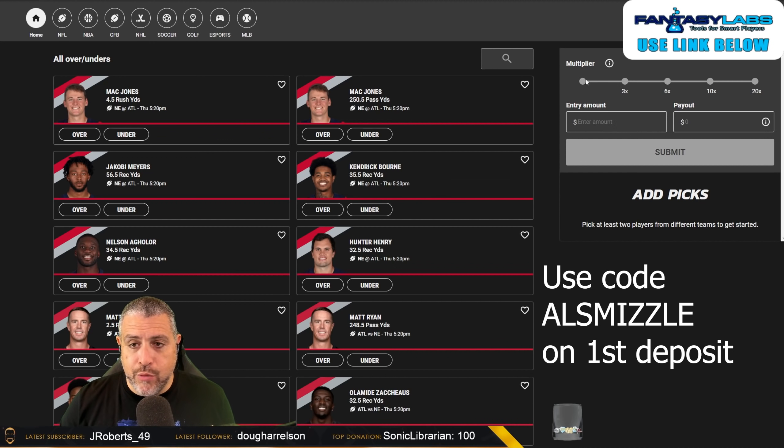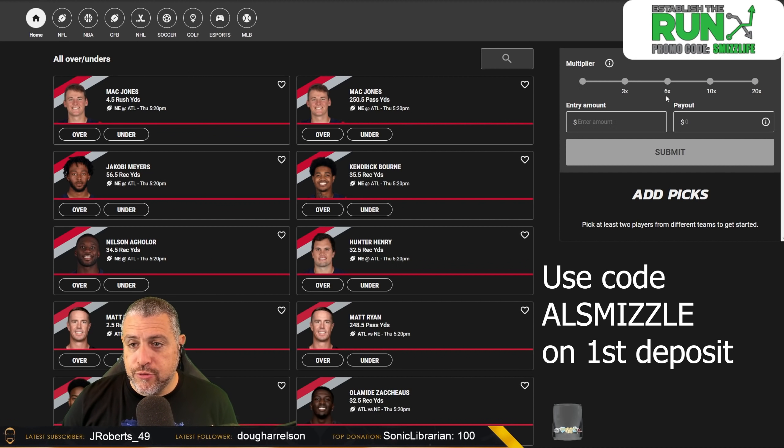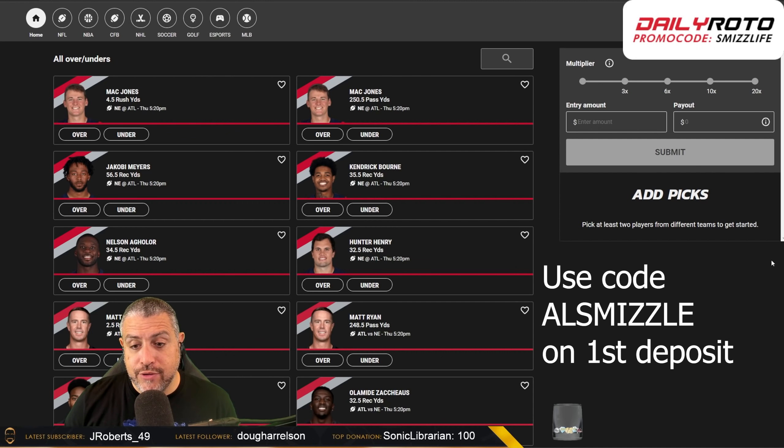You can take player props and fantasy props and link them together anywhere from two, three, four, or five for different payouts — pays 3x, 6x, 10x, or 20x. You have to get all of them right — picking overs or unders. If you're brand new, I believe they are matching your first deposit up to $100 using code 'Al Smizzle' — essentially a free bet when you deposit up to $100 onto Underdog Fantasy.